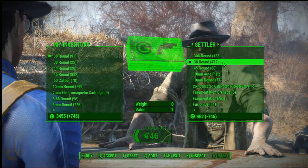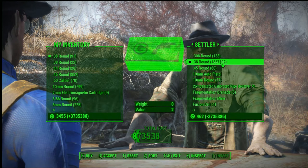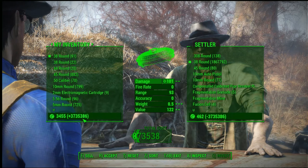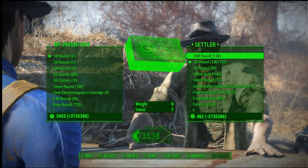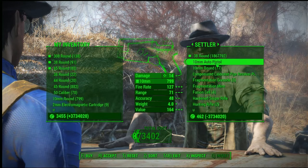Now you just select to buy all the ammo, and for some reason it counts it as you selling him all that ammo. It says we sold him one million eight hundred sixty-seven thousand rounds of this ammo and that he owes us three point seven million. Obviously that's not true, but who cares.